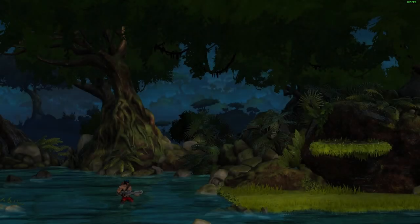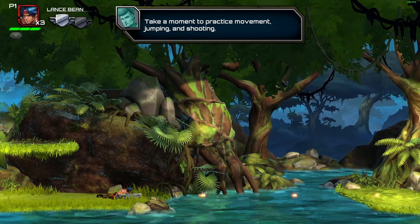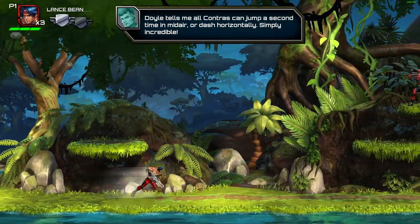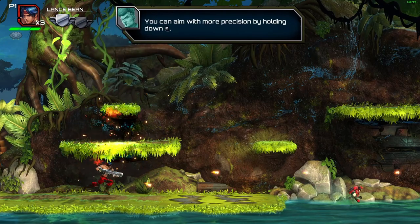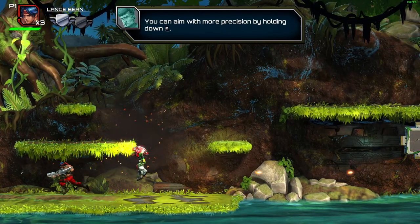We're just gonna skip this and see how the game is first. It says take a moment to practice movement, jumping and shooting. Oh we have a dash! I can't remember if you had that in the old ones. You can aim with more precision by holding down aim lock.